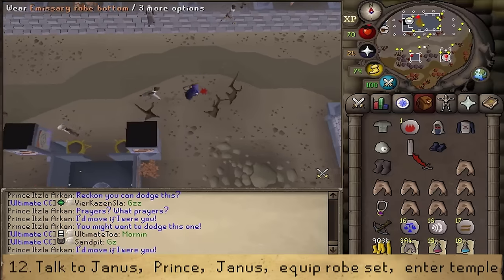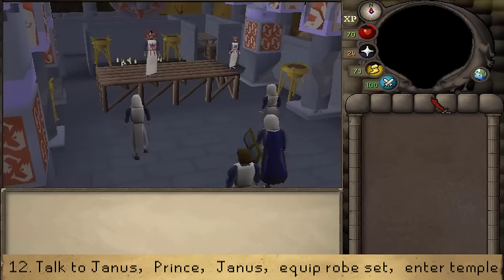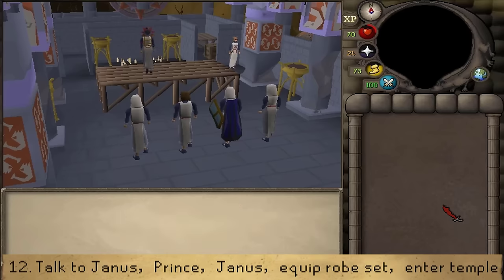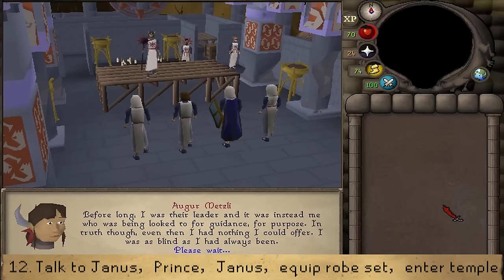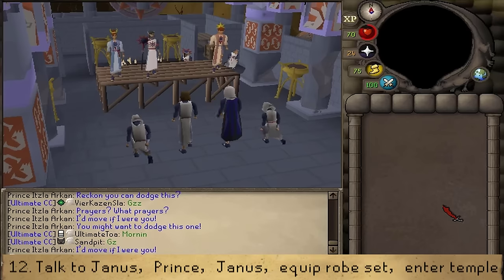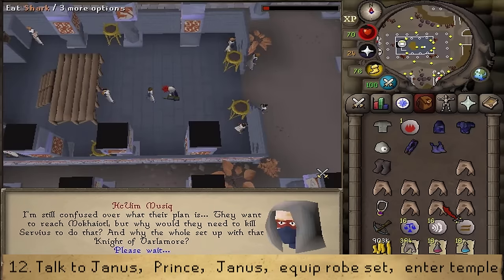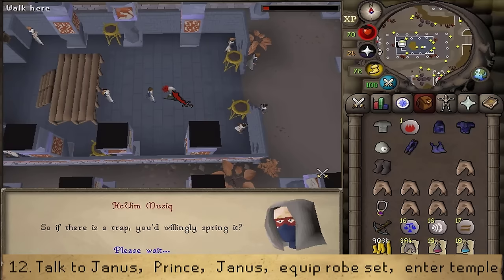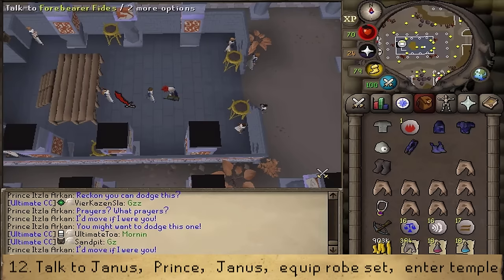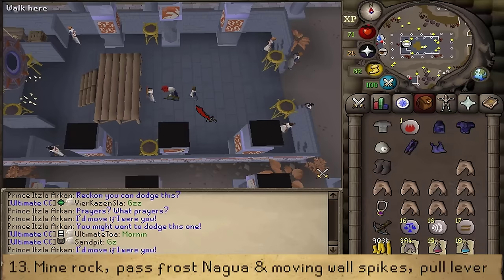During the cutscene, keep pressing space until the conversation with the king is over. After speaking to the Prince, talk to the guy behind him, Forbearer Fidesz. After talking to Fidesz, go behind the wooden preachy structure and pray at the Shrine of Twilight.